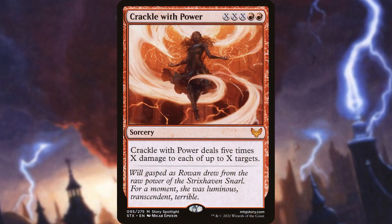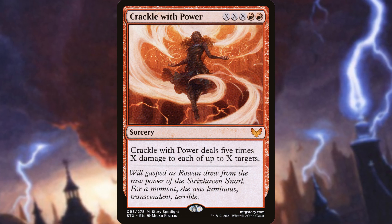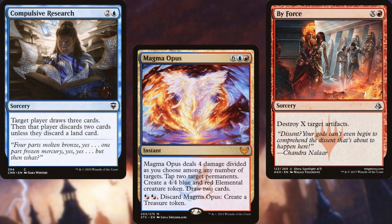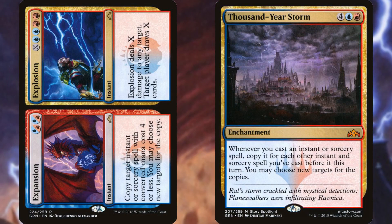As a reminder, X's value is 0 unless it is on the stack. So a card like Crackle with Power has a mana value of 2 when it's in your hand, in your library, or in the graveyard. But while it is on the stack, X is whatever you want it to be, provided you have the mana to pay for it. Which means if we cast a couple of spells to up our storm count, our big X spells are now obscene because they're copied. Trust me, Expansion Explosion is a lot more fun when you have 5 copies of it on the stack.